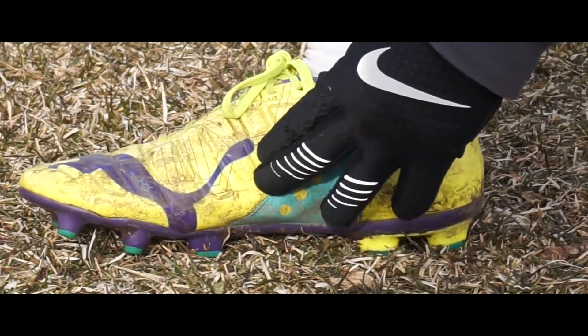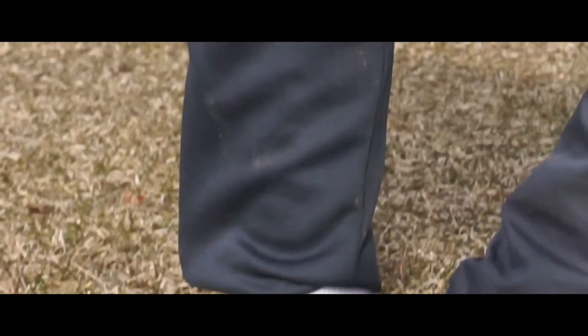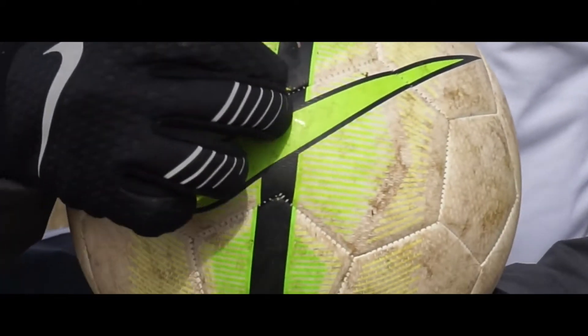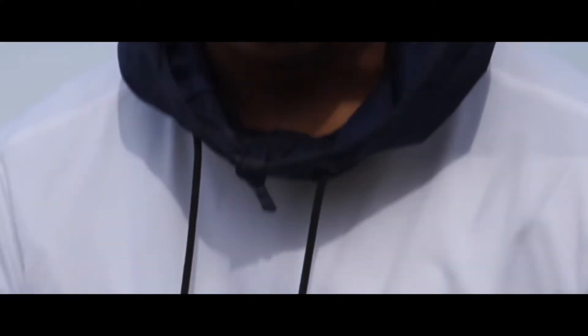So this is the part where you wanna kick the football from. It's right in the center, not too high up, not too far back. Right in the center, so you get the right amount of power. And you wanna hit the ball right somewhere in the center. Center of the foot and center of the ball, not too high, not too low. Now let's see how it looks like.